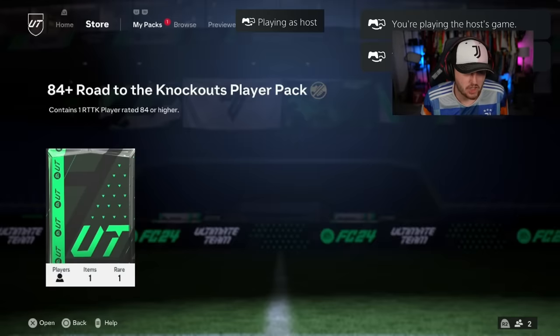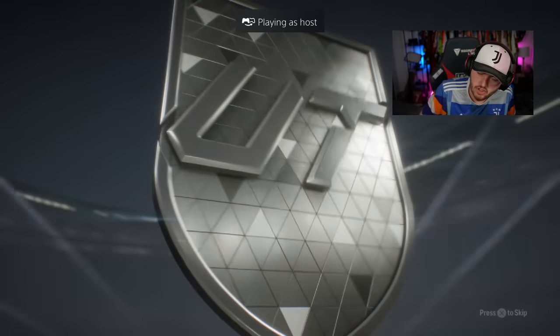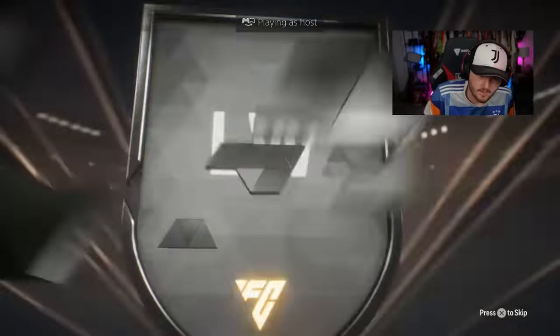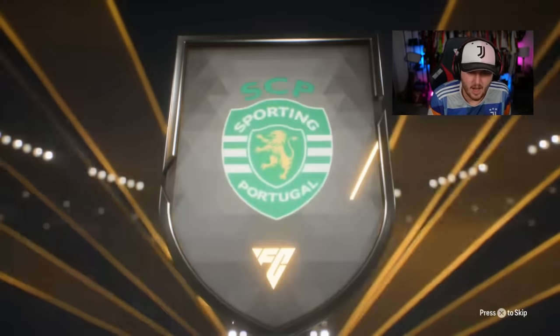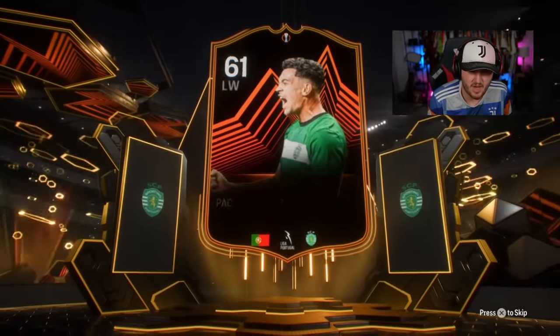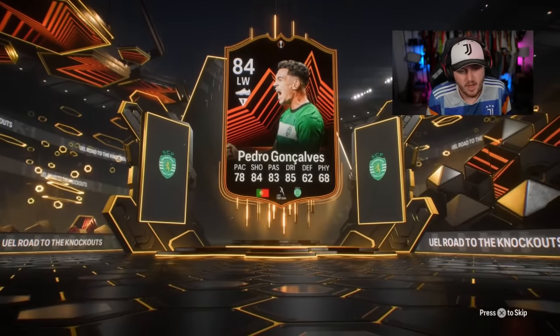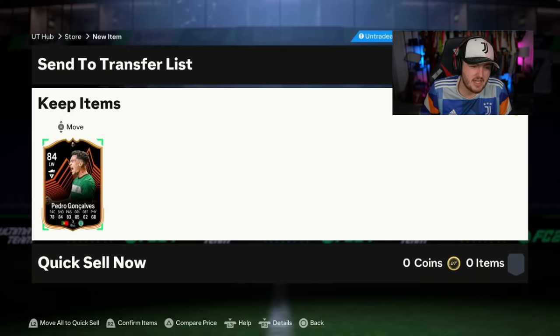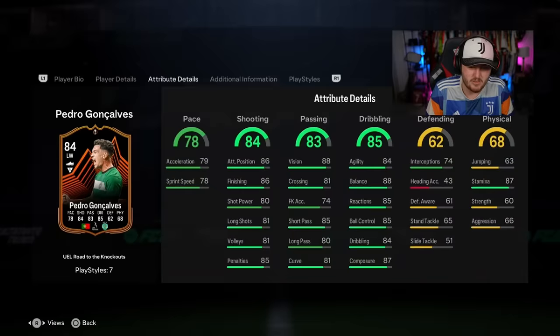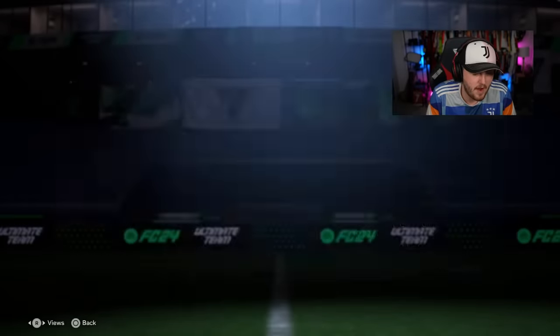Next 84 plus Road to the Knockouts player pack — UCL to Europa League again. Luis Diaz, Portugal left wing. Who's this? It's Pote — Pedro Gonçalves. This is a card that desperately needs upgrades. As a center mid it'd be pretty decent, but it desperately needs upgrades. Get both upgrades with this card and as a center mid it'd be really really good, but apart from that it's not great at the moment.